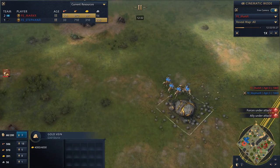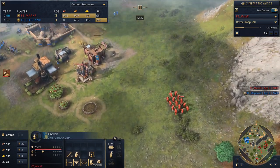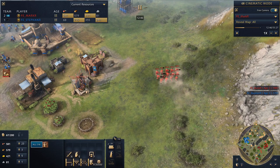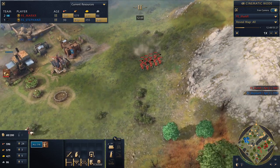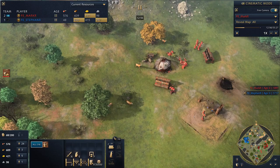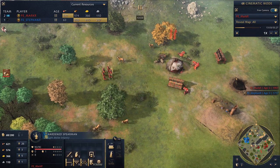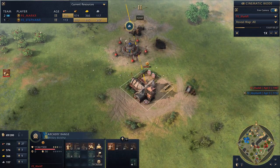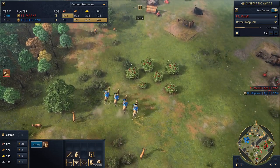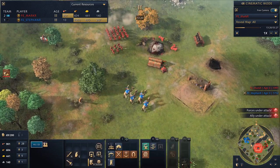Stefan hasn't really been able to do too much with the camel archers yet, as we haven't seen any cavalry out of Mark. The Mongols as a civilization do lean towards cavalry — they get horsemen in the Dark Age, the earliest time you can train that unit in the game. They also get the Mangudai horse archer, unique to the Mongols, available in the Feudal Age. But Mark is opting to go with this archer and spearmen mass rush with all the double production coming out of the Ovoo.